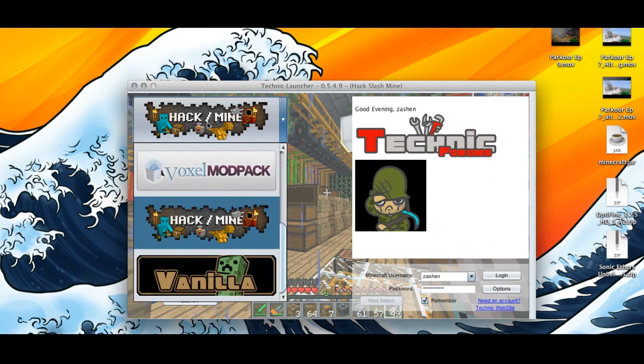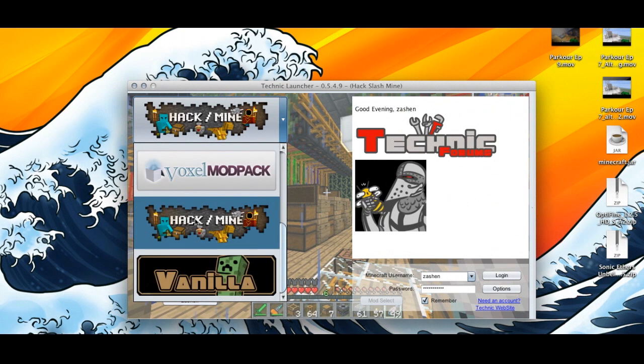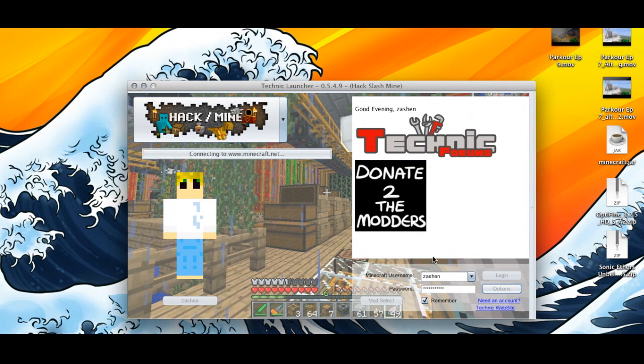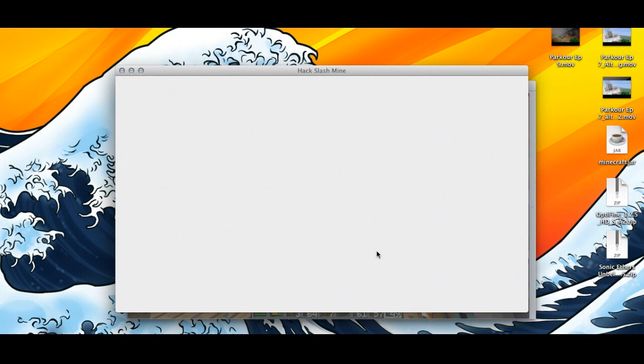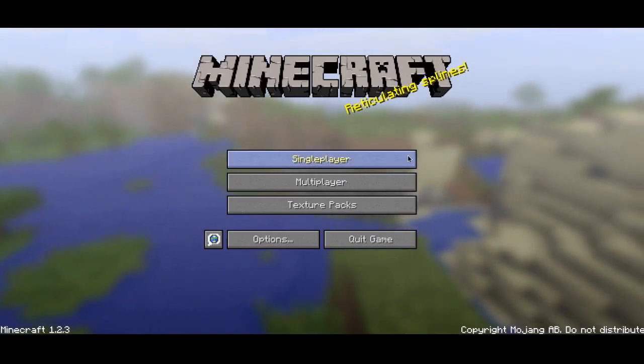Here you can see we have Hack Slash Mine - this is a new one. You have your Technic, your Tekkit, and this is the one we're going to be trying. Basically what it does is it gives you an RPG element to Minecraft. So you choose a class - you can be a mage, a warrior, or archer, I think are the three. As you go around, there are dungeons you fight, new mobs, everything has health, you level up and become stronger. It's actually a whole lot of fun.